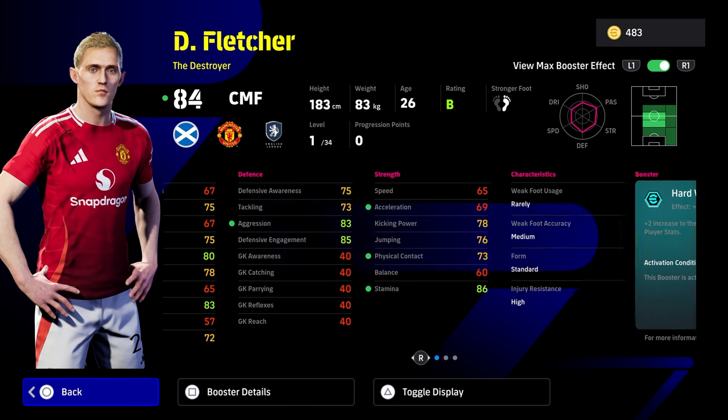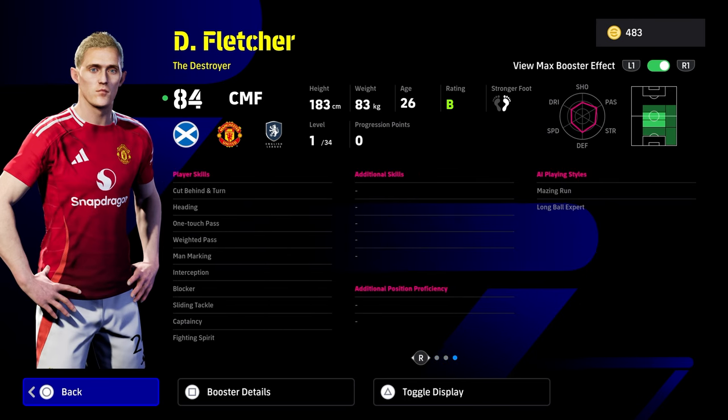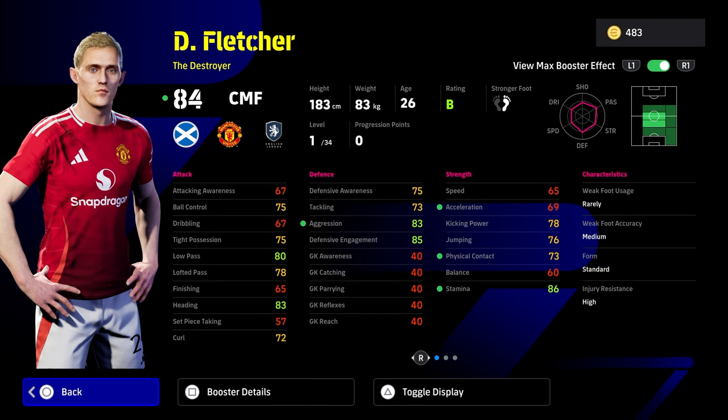He's got the hard worker plus two. That's going to give a boost to his acceleration, physical contact, stamina and aggression, so you can kind of train him up in a different way. He does have blocker and fighting spirit as a destroying center midfielder. He also does have one touch pass and weighted pass, but he doesn't have low lofted or true passing. He's got very little speed and acceleration - I would have expected a little bit more. You will have to put a little bit less into his acceleration and more into his speed if you want to get his speed and stamina into the 80 mark.